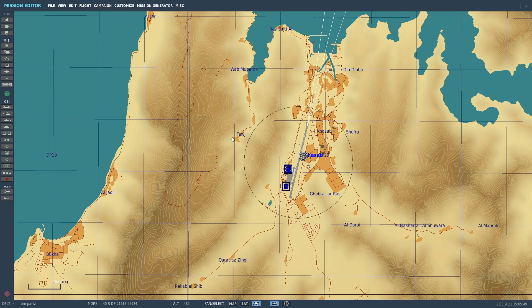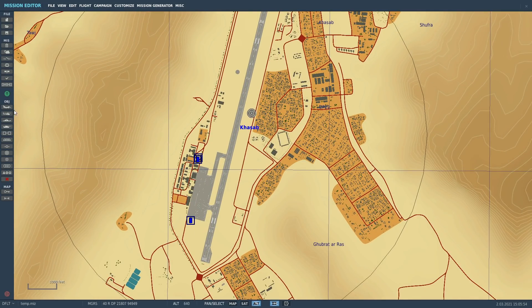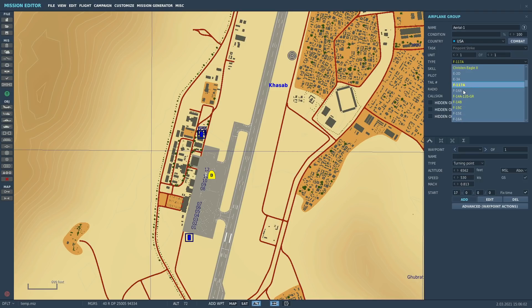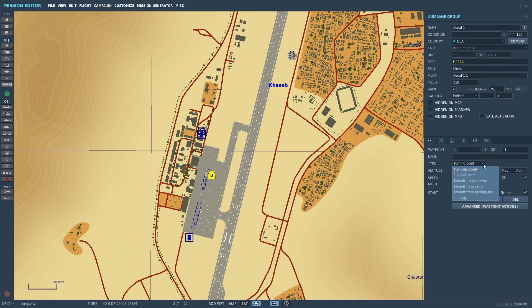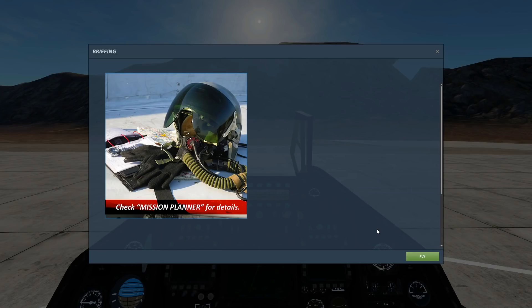We're in DCS now in the mission editor. I've started a new map on Persian Gulf for a new mission. First thing I'm going to do is put in an F117 — click 'add or modify aircraft group,' select F117A from the list. If it's worked, it should show in yellow. I'm going to make this guy a client, starting from ramp so his engines are cold. Save it and in we go — Blue coalition, F117.